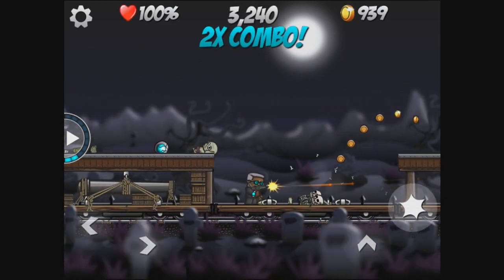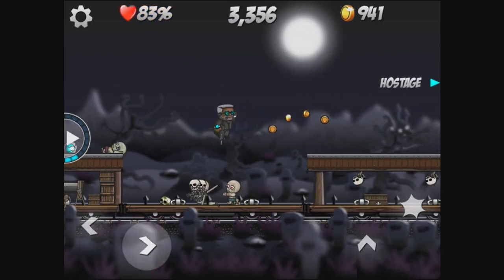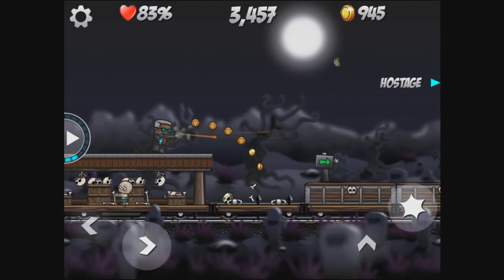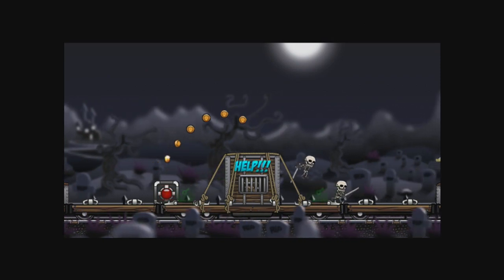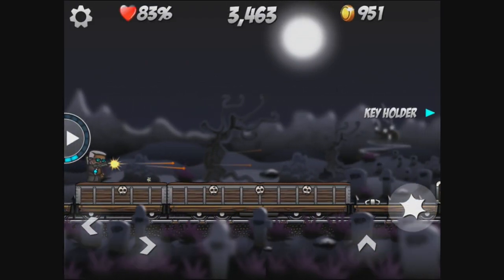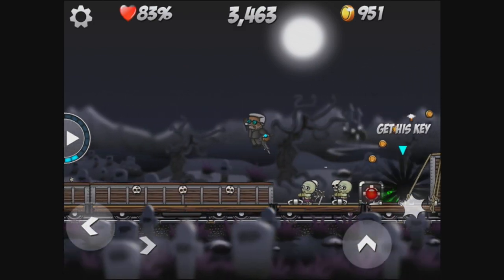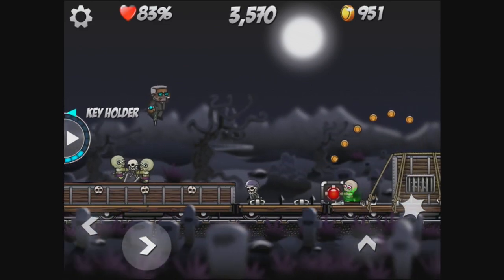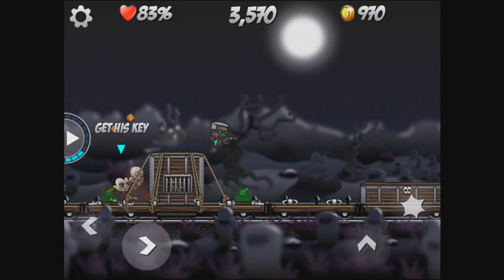We've got more zombies. The only thing you get for killing standard enemies is points — you don't actually get coins from killing normal enemies, which is probably good, because otherwise you could just farm by standing on one side of the screen. There's a new mission: get the key from the vampire. The varied missions in this are quite impressive — it's really cool.